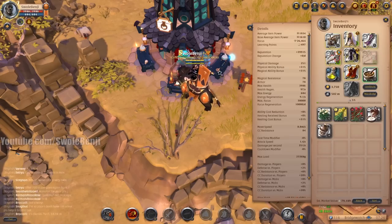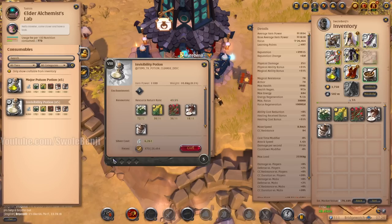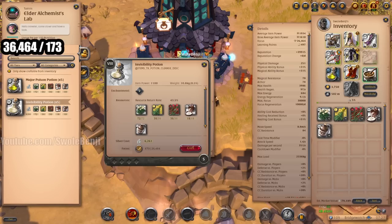I have the ingredients right here. It only costs me 173 focus, and I technically have 36,464 focus because I do have a focus potion to spend. So we're going to do some quick math on that. Let me pop it up on the screen: 36,464 divided by 173.